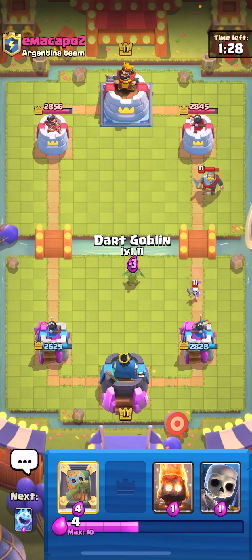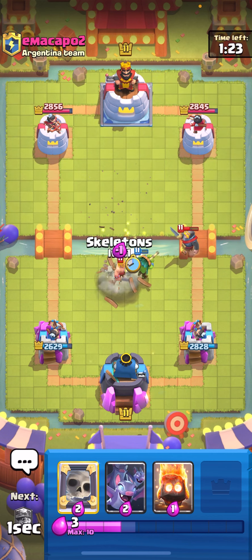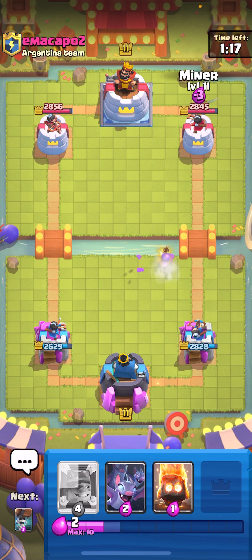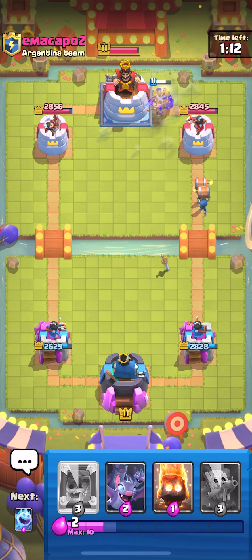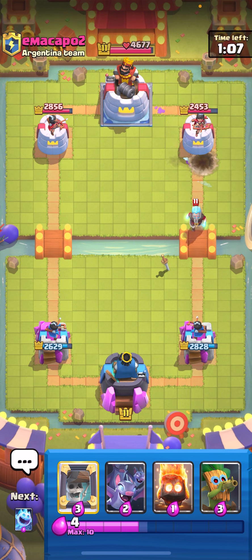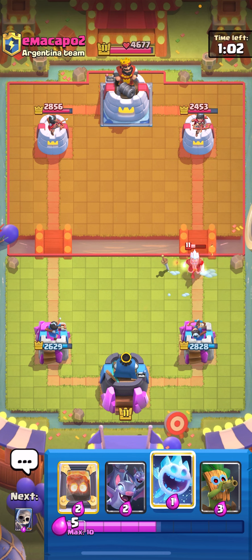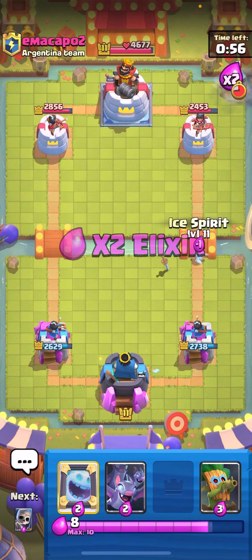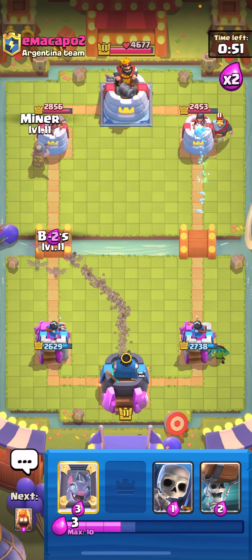He actually might go in here so I'm gonna dark goblin all the way up high — he did it last time so I don't want to be caught off guard. I'm gonna ice spirit on his barrel — okay he wasted his barrel. I'm gonna go in with miner and wallbreakers again. He does now have tombstone. One hit, two hits — not worth activating the king tower. I'm just gonna fire spirit on this and eat the rest of the damage. I forgot he had tornado — I'm just gonna miner and bats the left side. I want him to poison this dark goblin.